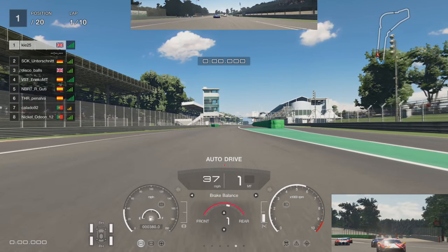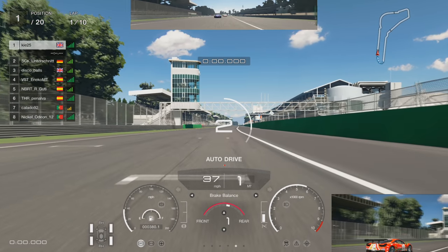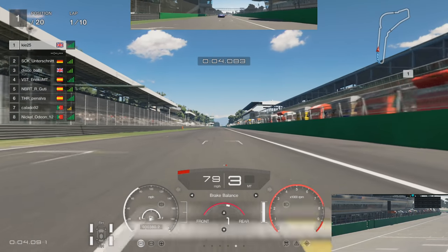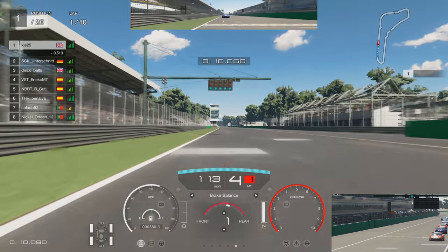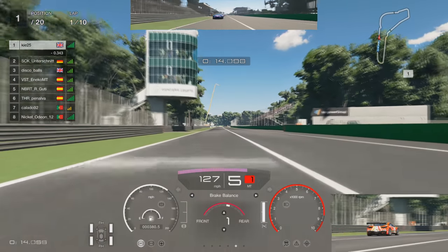Let's get this race on the way, driving the Ferrari in Italy at its home track of Monza, and see if we can take on the OP car — the Veyron. Everyone knows that is the car to be using this week. I think it's actually around seven tenths quicker than the Ferrari over a lap — it's a lot faster, let's just say that.